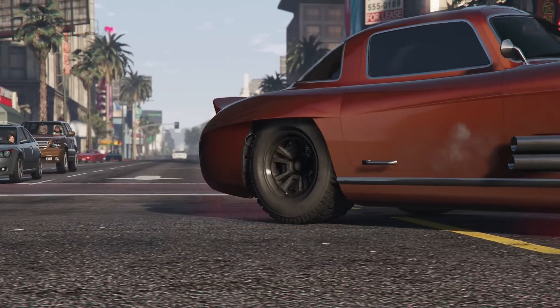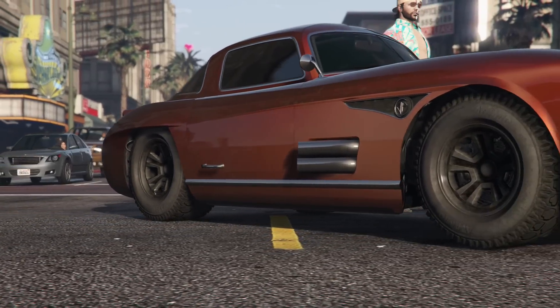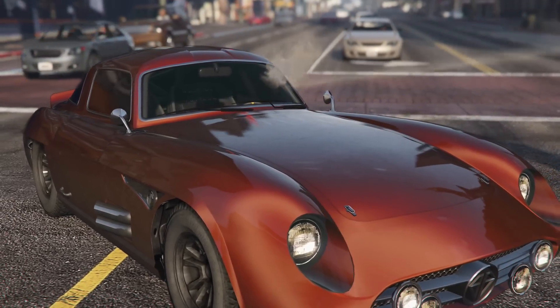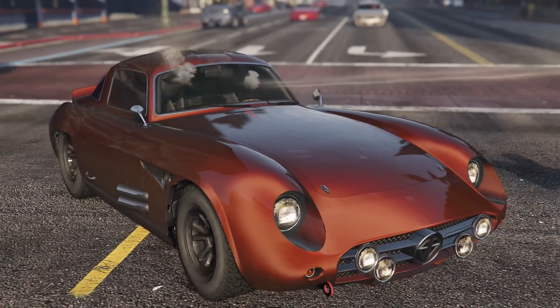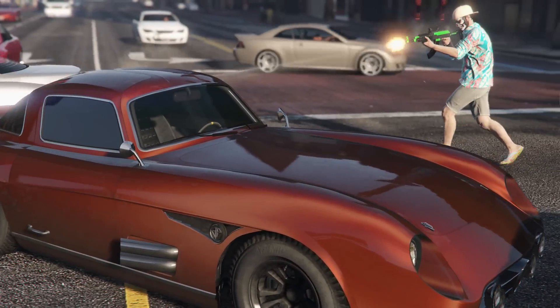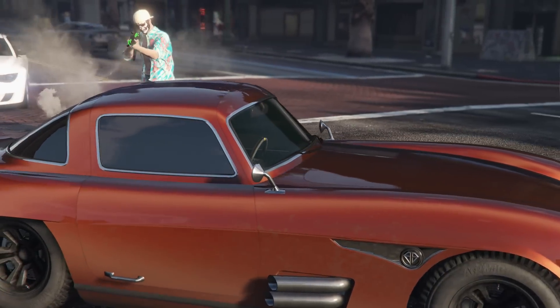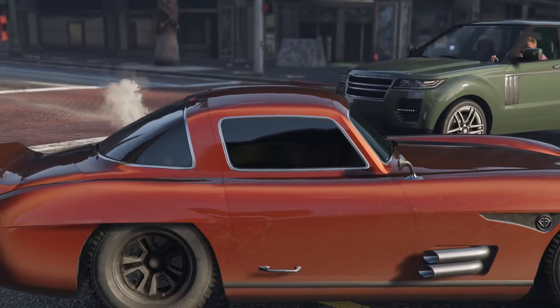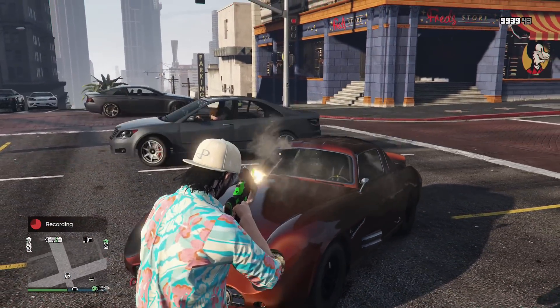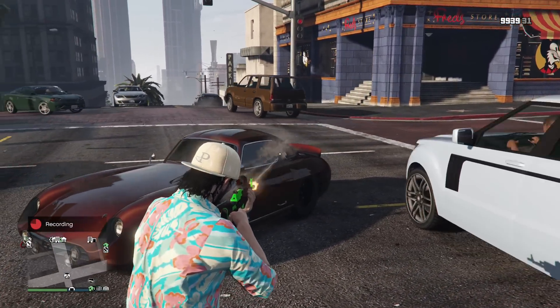Ladies and gentlemen, Rockstar has done another oopsie — and unfortunately it's the same kind of oopsie they did with the Kuruma many months ago. Introducing the Sterling GT — now unintentionally completely bulletproof. If you try to shoot someone through the windows, you can't. Just like what happened with the Kuruma many months ago.